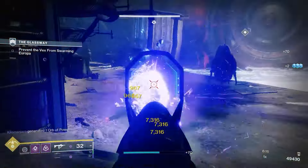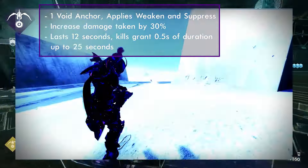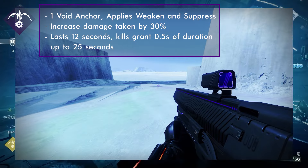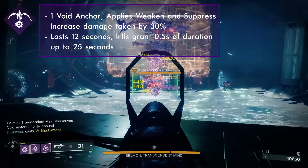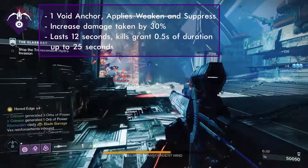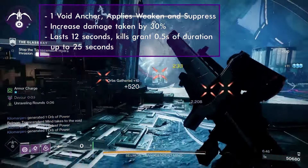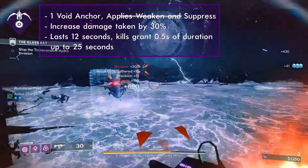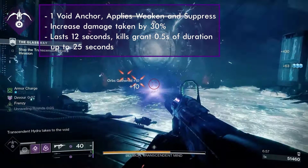All three supers have a 90% damage resistance while you are in your super. Shadow Shot Deadfall fires a single Void Anchor that will pull all enemies within 12.5 meters towards it upon impact with a surface or an enemy. Void Anchor activates on a 1-second delay after it detects an enemy within 12.5 meters or after 30 seconds have passed. Void Anchor applies weaken and suppress on hit to tethered enemies, increasing their damage taken by 30% and sharing 50% of body shot damage taken to other tethered enemies. Tethered enemies are marked for 30 seconds. Void Anchor lasts for 12 seconds by default, but tethered kills increase its duration by 0.5 seconds up to a maximum of 25 seconds. The base cooldown is 455 seconds.